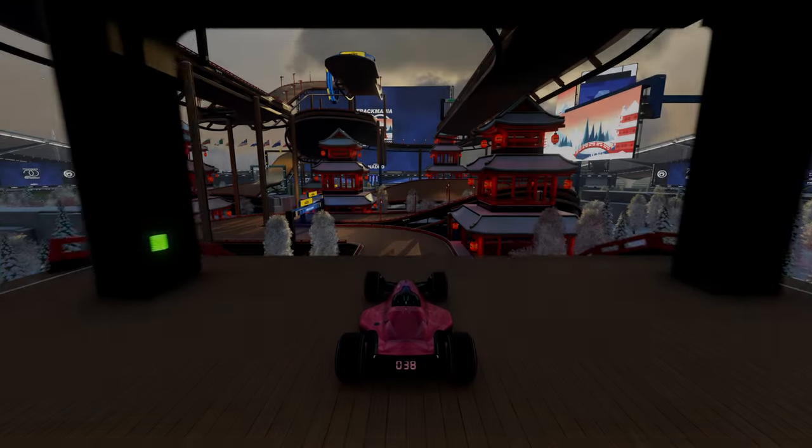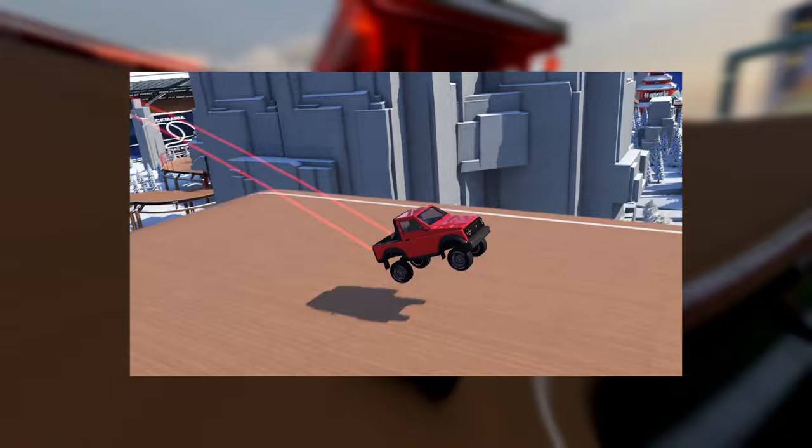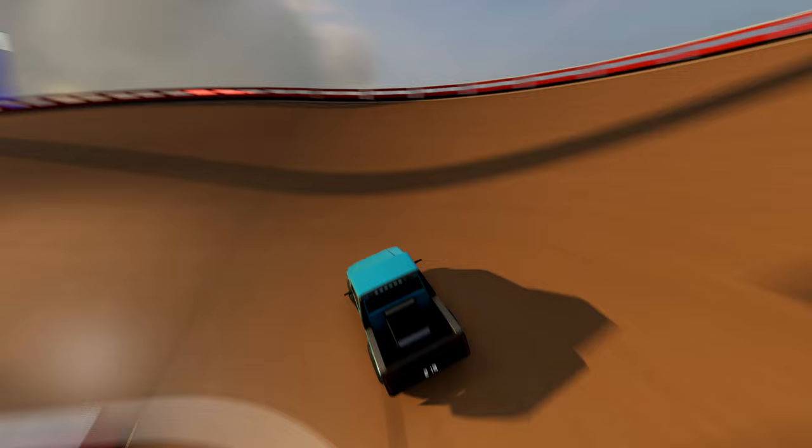Trackmania just had a huge update to celebrate 20 years since their first release. In this update we got a new environment called snow, which used to be a thing in the older games. This allows the player to transition their car into a truck, which accelerates slower than the stadium car, has a sharper turning angle and feels a little bit heavier.